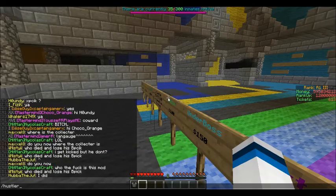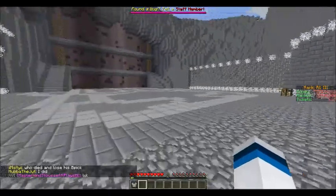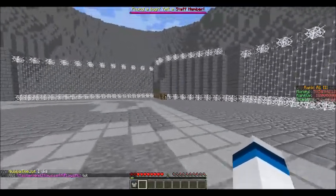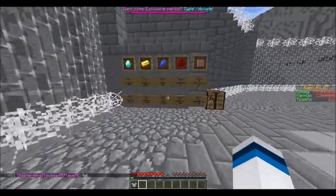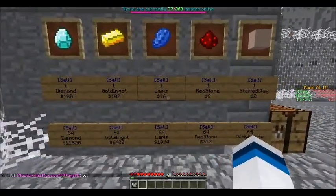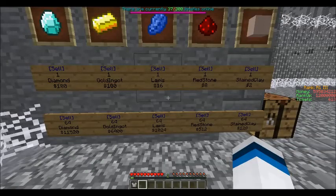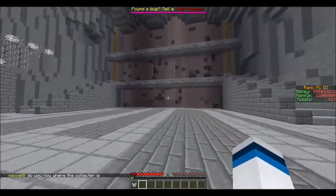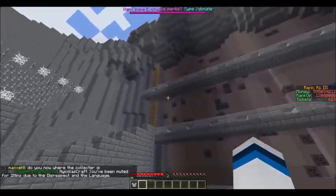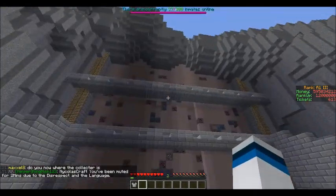So to go to the mines, type in slash hustler. So this is the first mine, this is what it looks like around, and then there's benches, and there are also sign things where you can sell here. So that's how much they cost, and then here's the mine, so it's just like an average mine. You can walk all the way up there, go everywhere around, which is pretty cool.